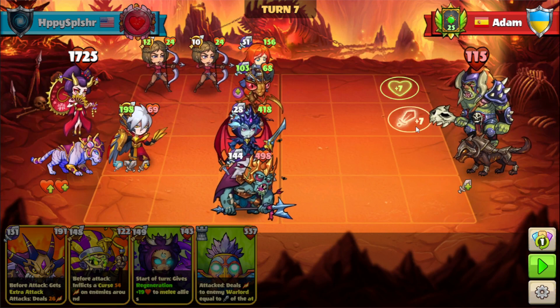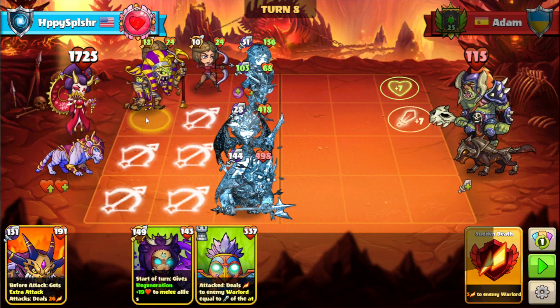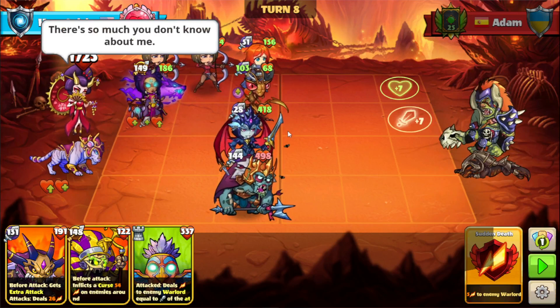At this point we should be good for lethal, assuming we don't have our board cleared out. We'll go for a ranged hero because of the empty board and the melee heroes in the way. And there we go — so that was Adam.